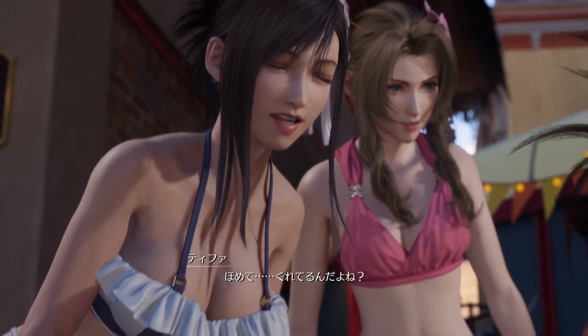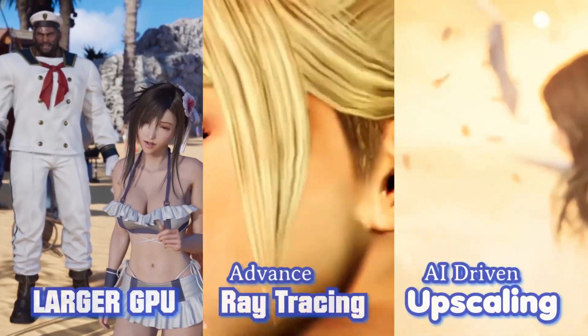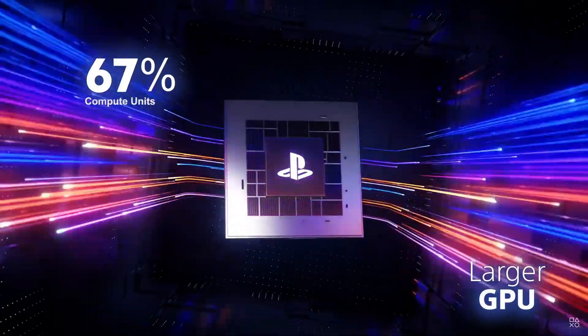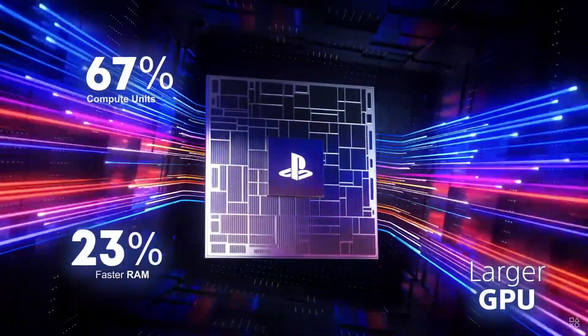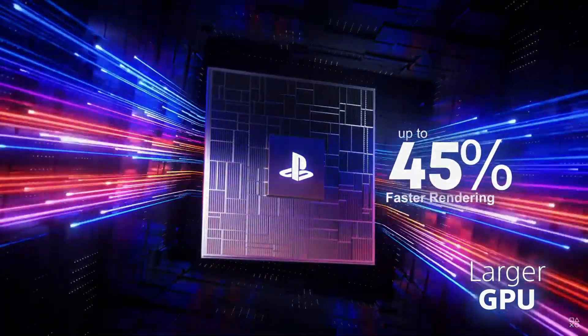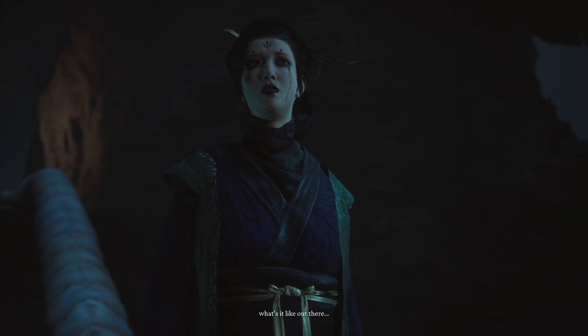To do that, PS5 Pro substantially improves the PS5 in 3 ways — here is what we call the Big 3. First, we will make the GPU much larger and increase the speed of the memory it uses. The result is rendering up to 45% faster, so you can load a 3-second scene in 2 seconds.